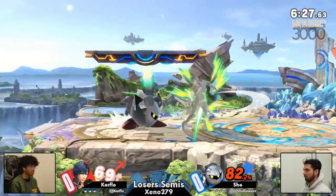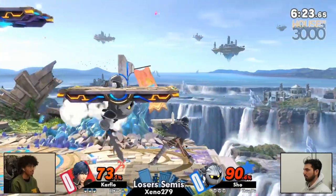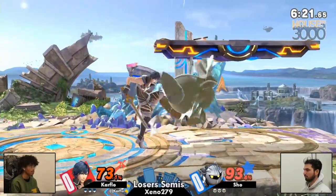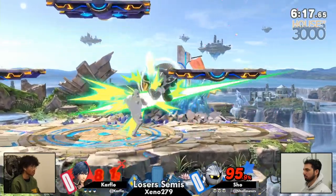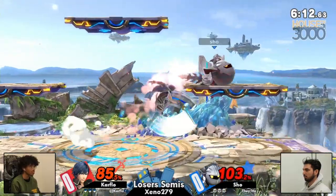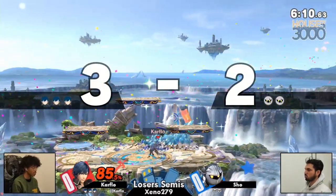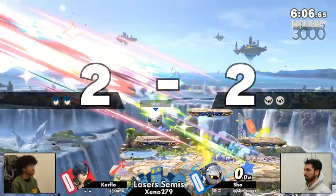I like that Carflow will go to Chrom in matchups like this, where having the ability to space your pressure to be a little safer is definitely a big asset. Nice nair from Show, though. Meta Knight's really tiny — it can be hard to hit sometimes, even for a character with a hitbox as big as Chrom's. But that Jab cancel is going to just take the stock, and now... oh my god.